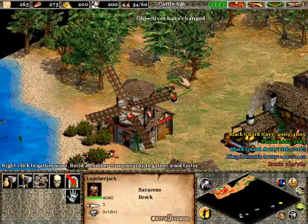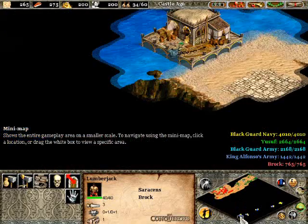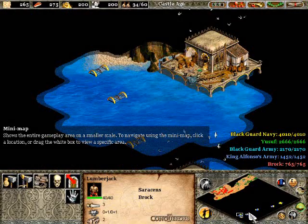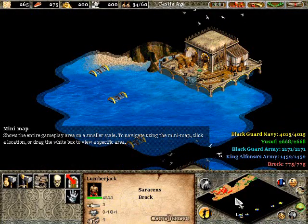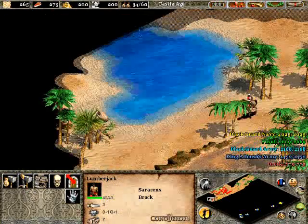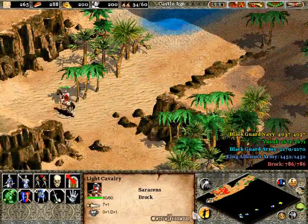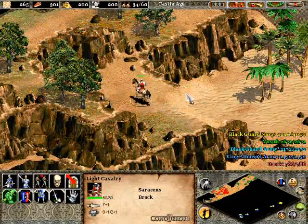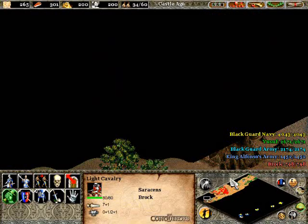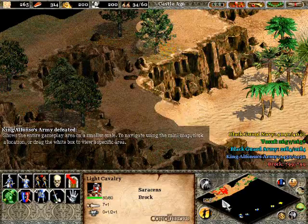So he gave you a little briefing right there — we have to destroy the six Blackguard docks, which are scattered around the map, and we'll get to those later on. Don't worry about them right now. We're just going to worry about ourselves and taking out Yusuf. Yusuf is the guy I like to target. The Blackguard Army is located over here on what is essentially an island, completely surrounded by water. And King Alfonso is defeated, as expected — he's not a real big player in this scenario.